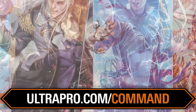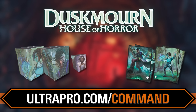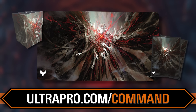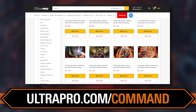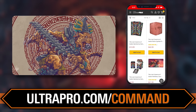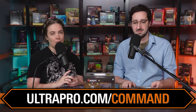Go to ultrapro.com/command to get all of the highest quality Magic accessories — sleeves, binders, deck boxes. If you're into Duskmourne and love ghouls, ghosts, and spooky stuff, they have cool new merchandise. Check out the play mats, sleeves, and deck boxes. They've even been doing apex sleeves themed around different sets — the very best. If you sign up for their newsletter, you'll stay up to date on all sales. Ultrapro.com/command is a great way to support the show.